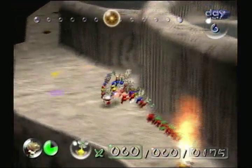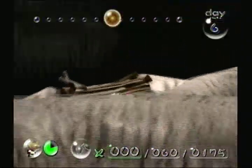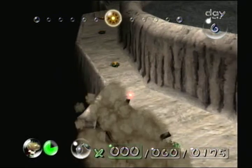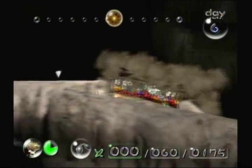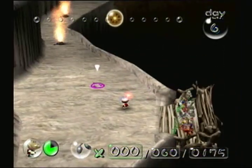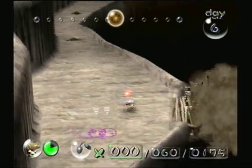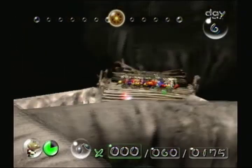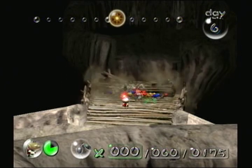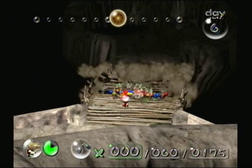Not really a puzzle per se, but really just a test to see if you know what all the Pikmin do. Not very difficult. In order to get there, we're going to need to put the Pikmin on this bridge. The Pikmin build the bridge very, very slowly. The Pikmin continue to build the bridge as Olimar waits. May I remark on how slowly these Pikmin are building their bridge.